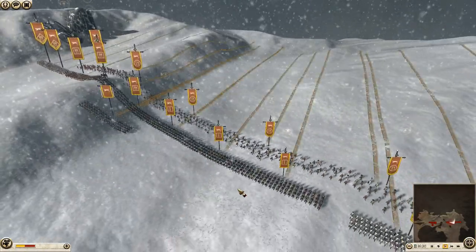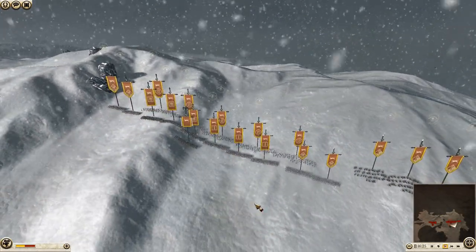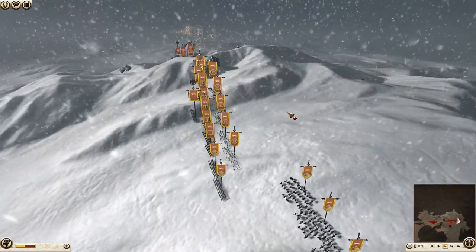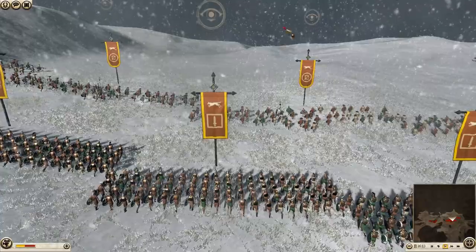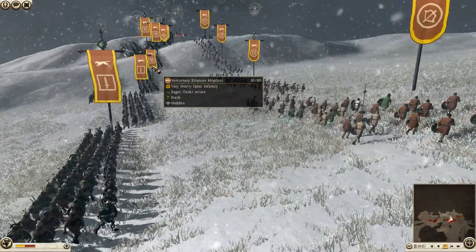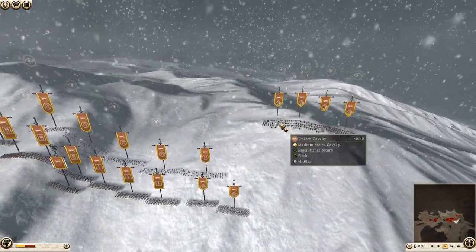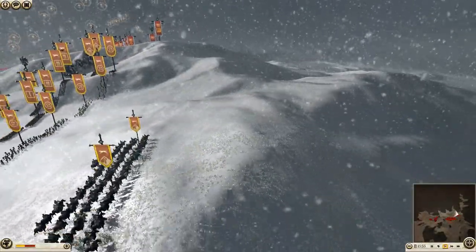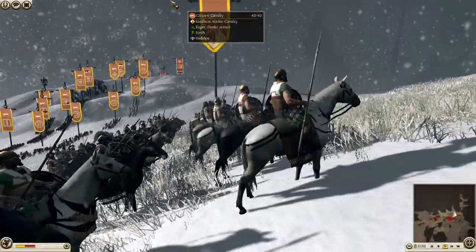This is the sort of setup I try to bring with Epirus when I decide to play them, because I find them quite versatile. They have their pikes and fairly good swords and some good Etruscan spears as well. Their cavalry is not great, though. Most Greek states have the citizen cavalry and they're not the greatest to be honest — they're pretty trash. They're pretty good for just flanking; they can't really deal with other cavalry. But they look cool.